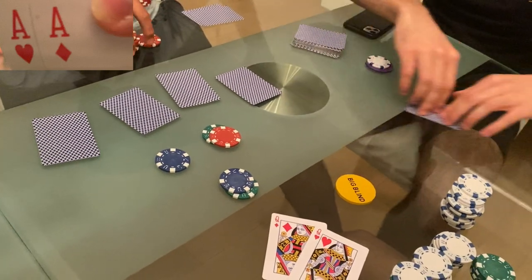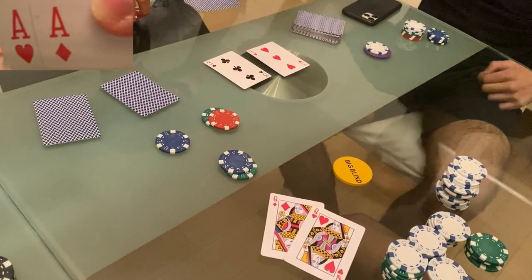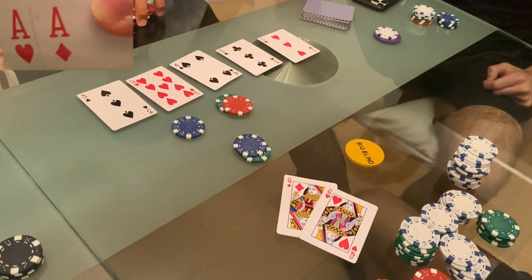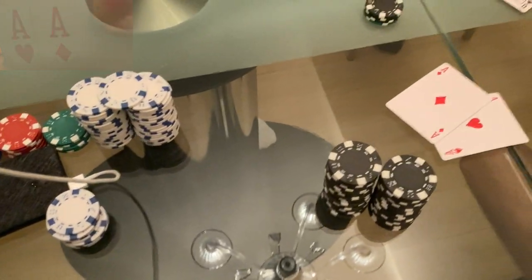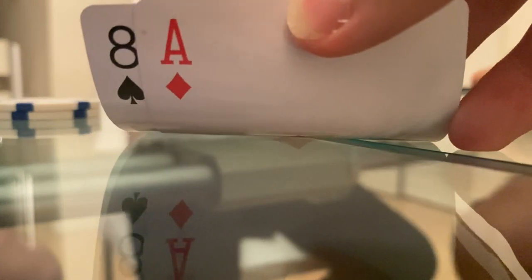The flop comes three-three-four — hold. The turn comes a nine — hold. And the river comes a three. We take down a $1,300 pot going all-in pre-flop. Wow, that's a huge one.